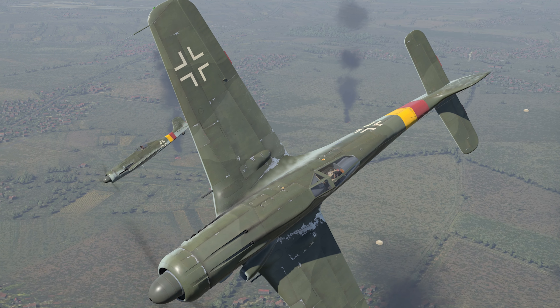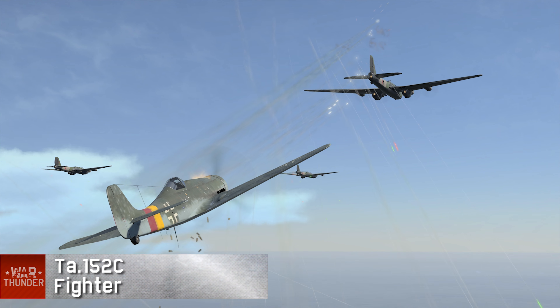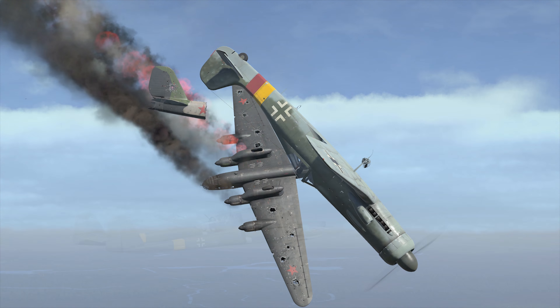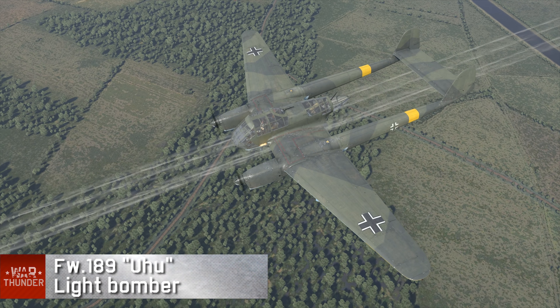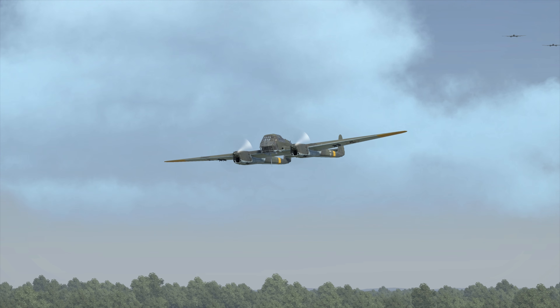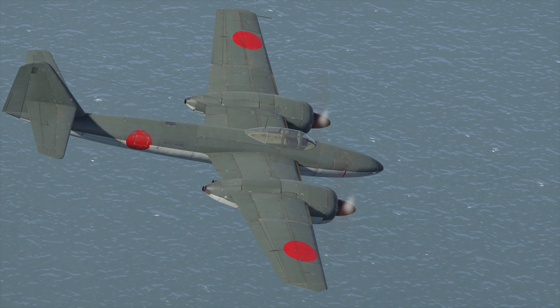Fans of boom-and-zoom got a real surprise waiting for them: the Ta-152C. Five of its cannons can turn pretty much anything into Swiss cheese in the blink of an eye. There is one more interesting German aircraft in this update — the FW-189 Uhu, or the Owl. This light reconnaissance plane is the second machine to become available only via in-game events, so keep a close eye on the news.